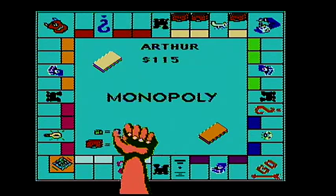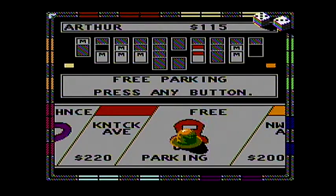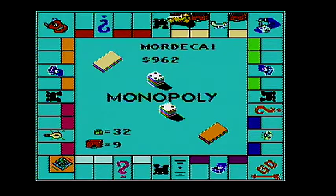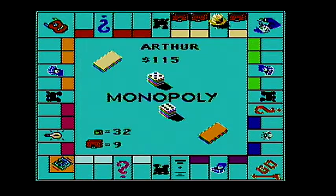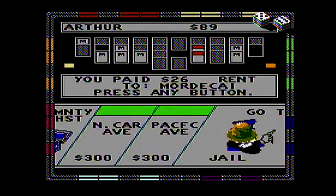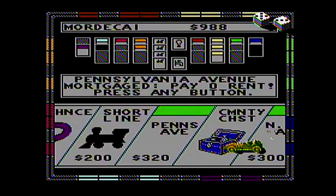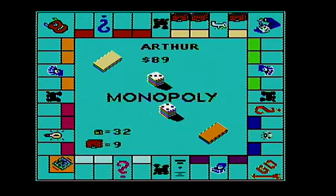Seven — he's clearly taking his time landing on the yellow. He got an eleven — twenty-six dollars. I wonder if he'll land on a reward. He would need a four to do that, but instead he gets a seven.